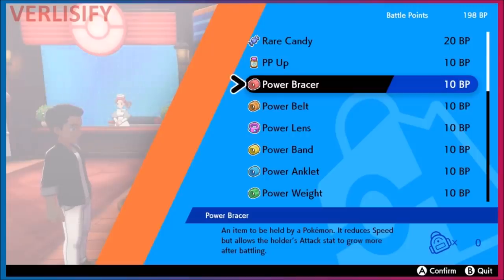These power items cost 10 Battle Points each. There's also a nice quality-of-life bonus: once you reach Master Ball tier in the Battle Tower, you get large Battle Point rewards, rare candies, and Bottle Caps — you end up with over 200 Battle Points, meaning you can buy one or multiple of these items.